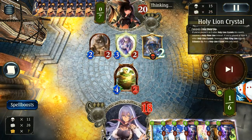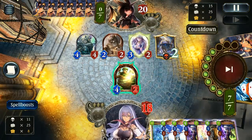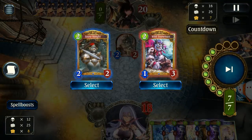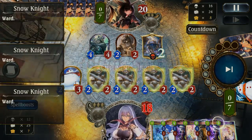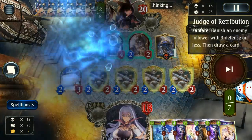The only real problem with Lion cards is you don't really get to do much on the turns you play them, especially at five, and until you actually get Stormed there's no good value. So I decided to go full ward board this time, which I think was a good move. I can just set it up.